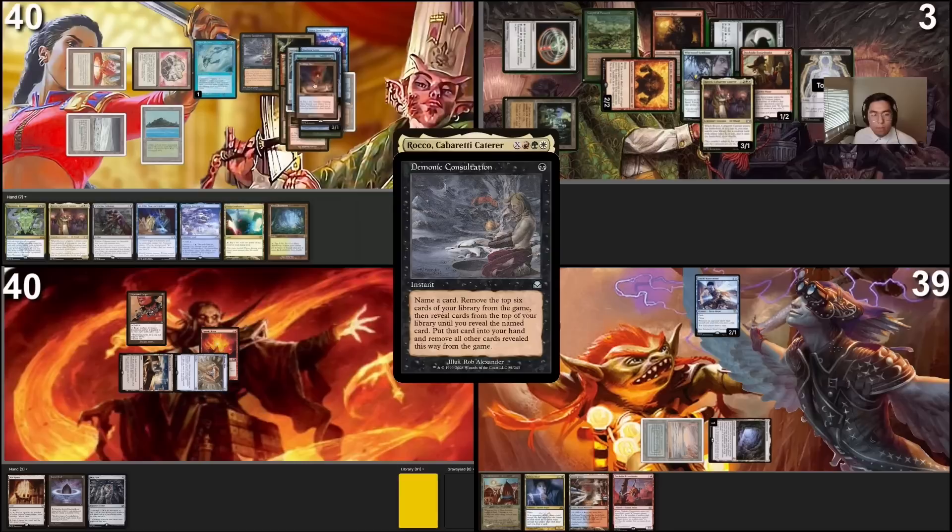Okay — Sakashima, Breach, Opal, Kitten. Yeah, that's a big problem here. Worldly Tutor, Sevinne's Reclamation, Kinnan... probably cannot win this game anymore.